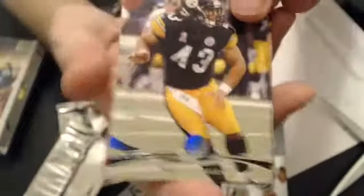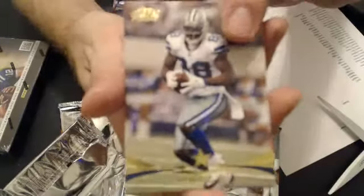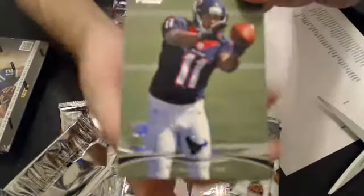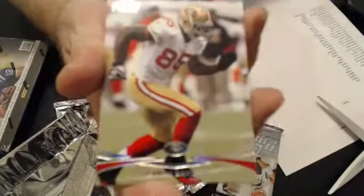And we have a Jeffrey Rookie, an insert — Fitzpatrick, Prime Thomas — a parallel of Percy Harvin, and a Don Terrio Pro Rookie. We have a parallel of Dez Bryant and a Rookie of Posey.